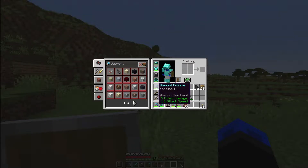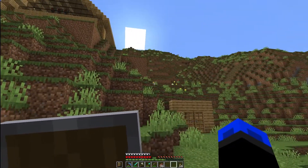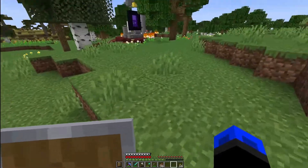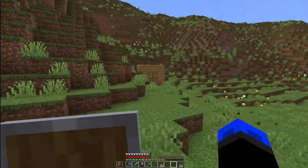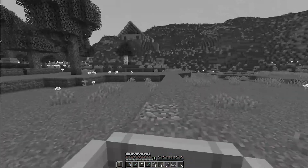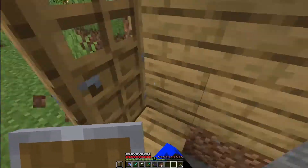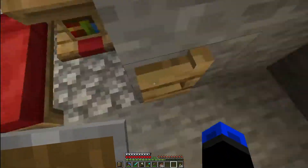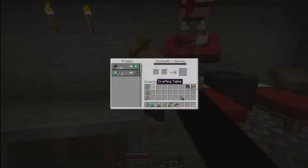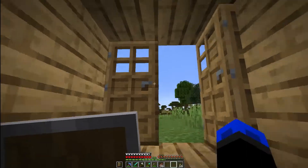I made another pickaxe and enchanted it and I only got fortune two on it. I went down to the caves and mined the diamonds. I also got some villagers — down here in this hole I made a little villager farm. We got a librarian which we will use to get mending, and another guy just to trade for emeralds.